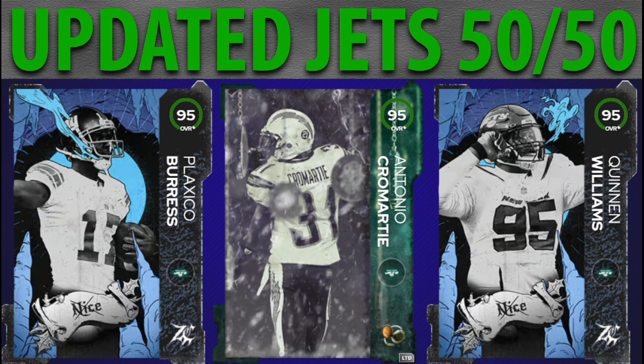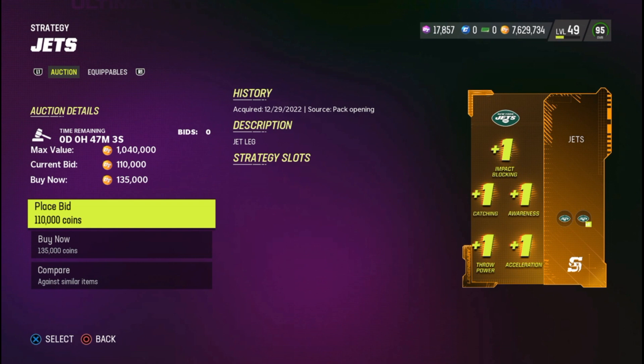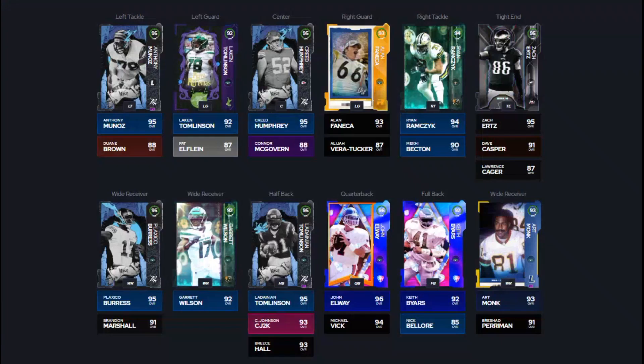First, you're going to want to go get this legendary gold strategy card. It gives you five extra chemistries for Jets, allowing you to have a few extra fillers in your squad. With this card and the team diamond for the Jets — Victor Green the strong safety — you can have up to eight fillers. The strategy card also gives plus one to impact blocking, catching awareness, throw power, and acceleration for all your Jets players.